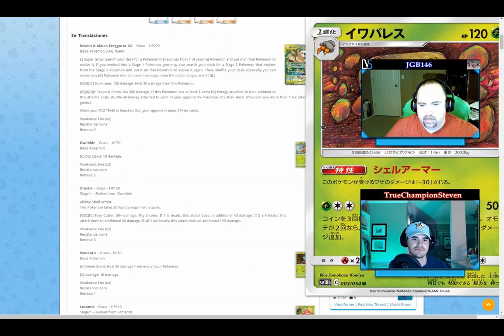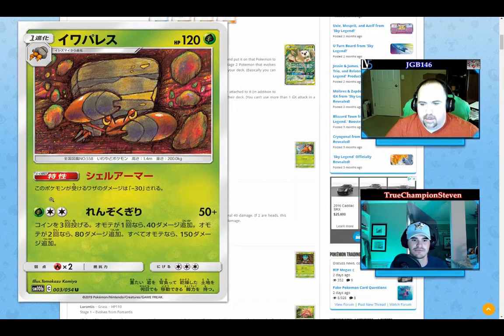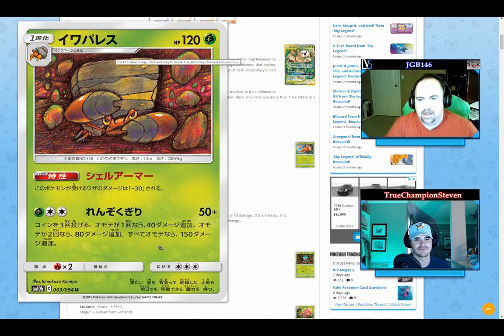So Crustle — its ability reduces damage taken by 30, like Blastoise GX, except it's a one-prize attacker. For its attack, it costs a grass energy and double colorless — so triple colorless in the current format, or you use some energy acceleration. You then flip coins: one heads gets you 40 extra damage, two heads gets you 80 extra, and three heads gets you 150 extra damage. If you flip lots of heads, you're taking some knockouts.